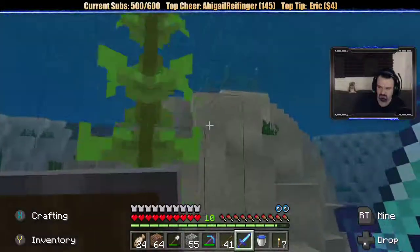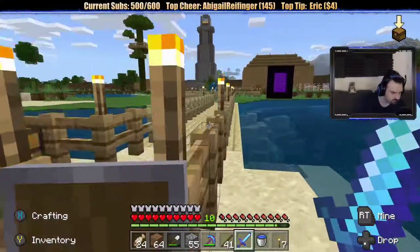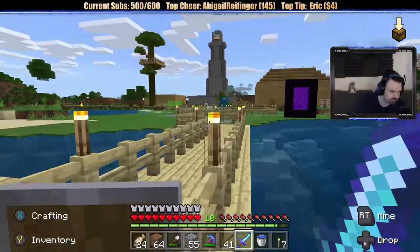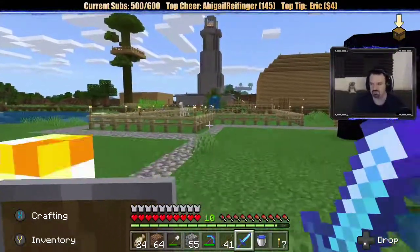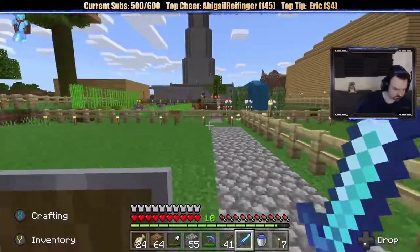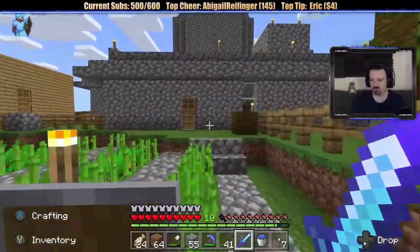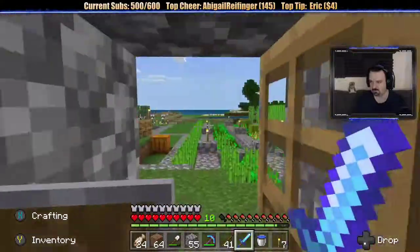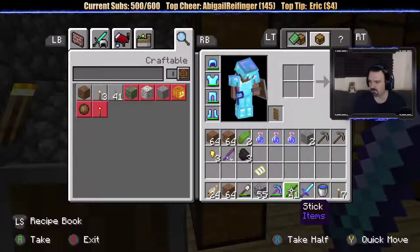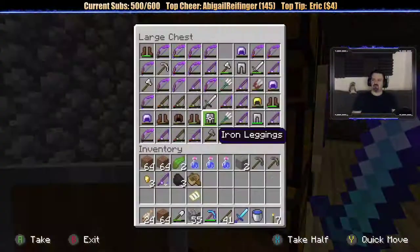I'm being recommended to grab a boat — you guys are right, I need a boat. I have a boat, I just didn't take it with me because I'm stupid. Hello — is it Sine Bolton? I don't know how to say your name. I'm going to grab my boat and go on a little adventure — go sailing and look for underwater stuff. Where is my boat? I know I have one — I just don't remember where I put it. Here it is — there's my boat. I should maybe build another one just to be sure I don't get stranded.